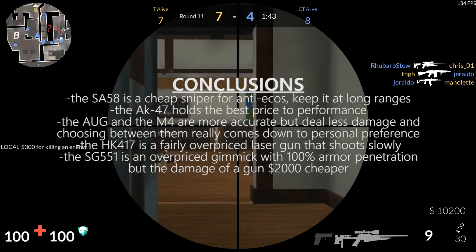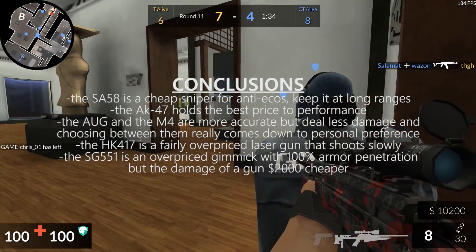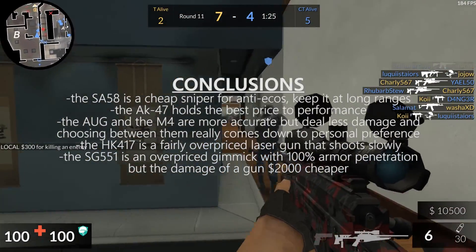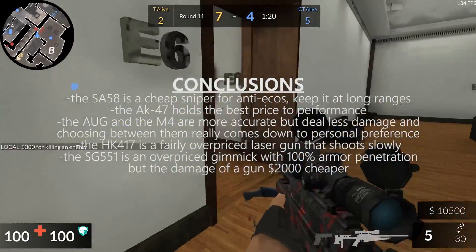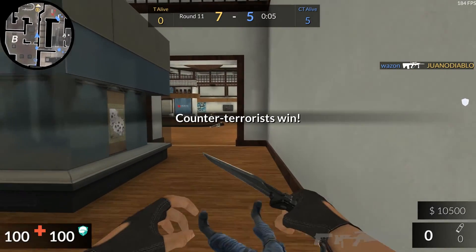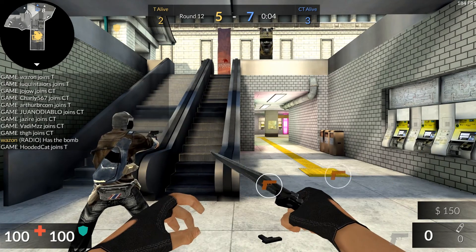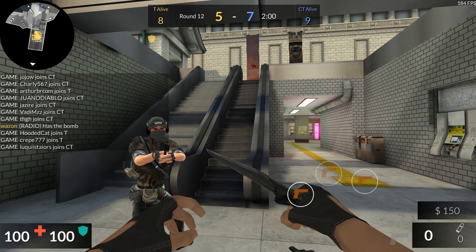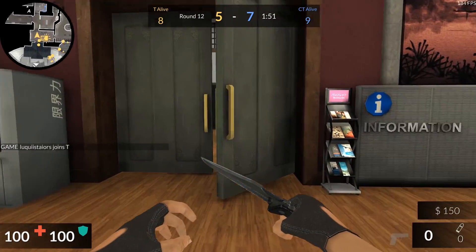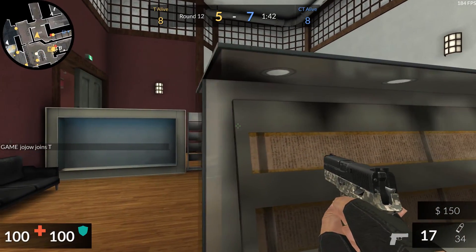The HK-417 is sort of a weird pick. For $3,500 you're kind of overpaying. The fire rate doesn't make it great against enemies who are aiming right at you, but you can spam through smoke very accurately and consistently. So if you're looking for a no-recoil, no-spread gun that you can just spam through a smoke, you can pick this one up — but for $3,500 it's a little more than you should really be paying. The SG551 offers okay statistics but also the best armor penetration in the game. However, I still have to say don't buy it. $3,800 is just way too much. The $3,800 you spend on an SG could buy you an AK-47, armor, and two flashbangs. That's going to do you a lot more, and that's why I can't recommend it. The price-to-performance isn't as good as it should be and it's just not a good investment.